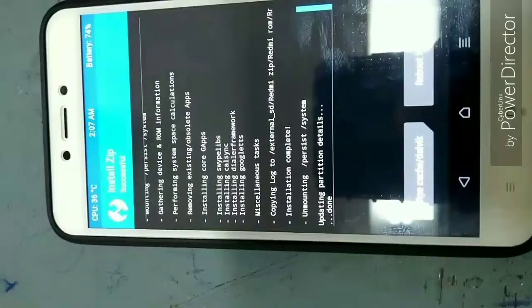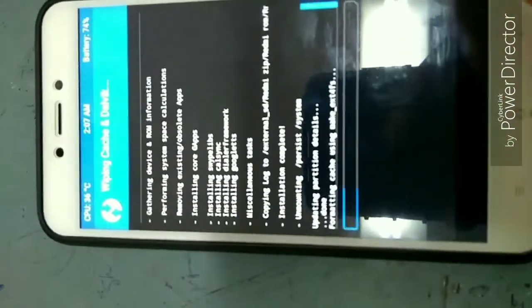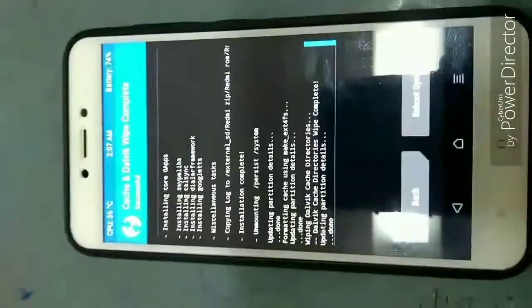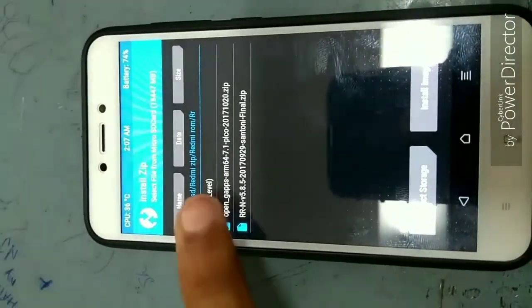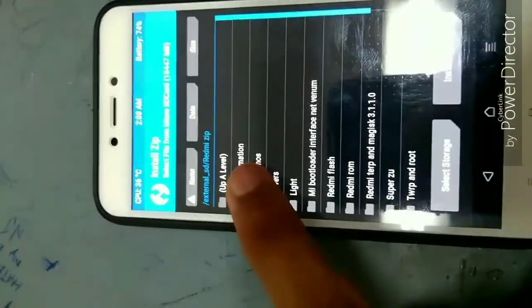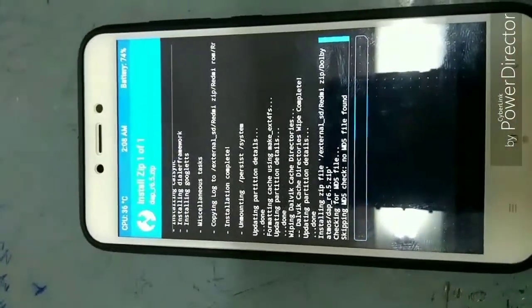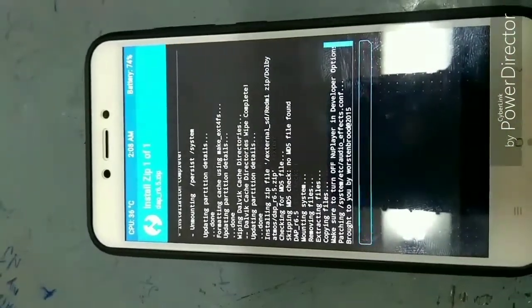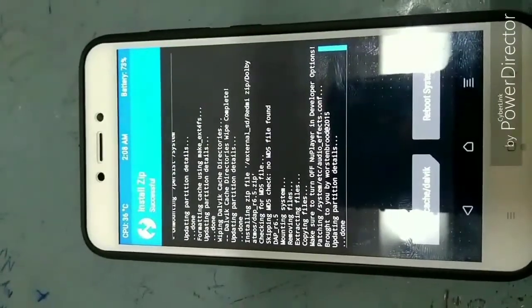Now it's done. If you're finished, you can reboot your system, or you can also install some extra apps. For example, I'm installing Dolby Atmos, which is good for audio. Once that's done, again select Wipe Cache/Dalvik.